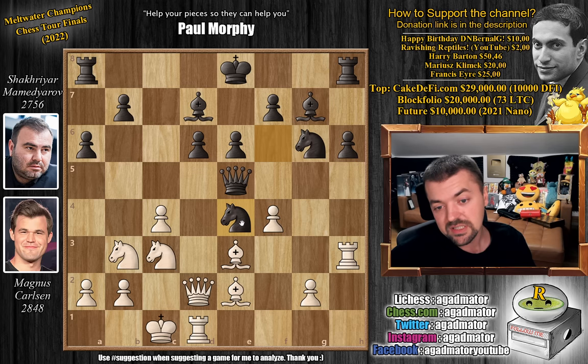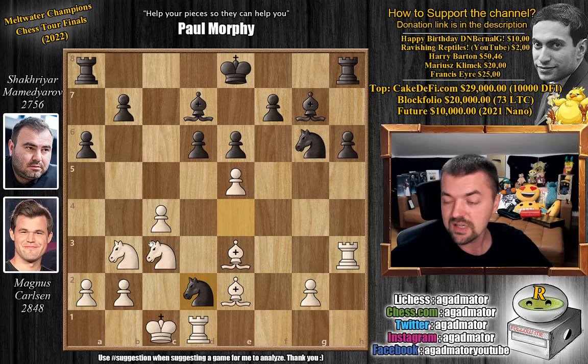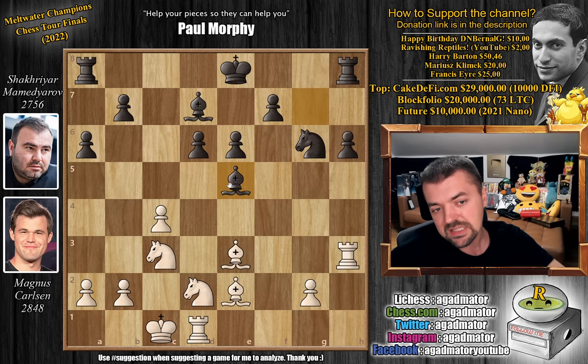Shakhryar tried knight captures on e4, but Magnus just plays f captures on e5, knight captures on d2, and as he captured the queen, Mamidyarov also resigned the game on move 18. Once knight captures on d5 and bishop captures on e5, if you count the pieces, Magnus is just up a full knight — completely unplayable.